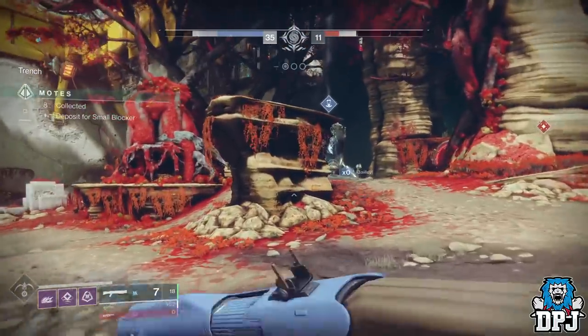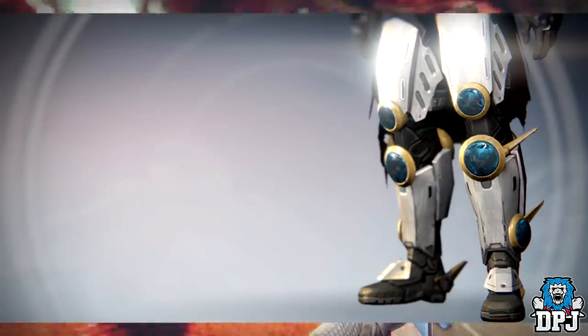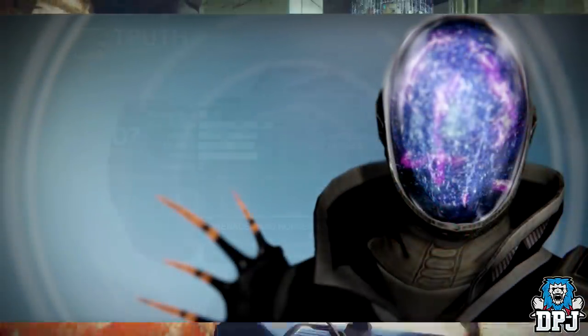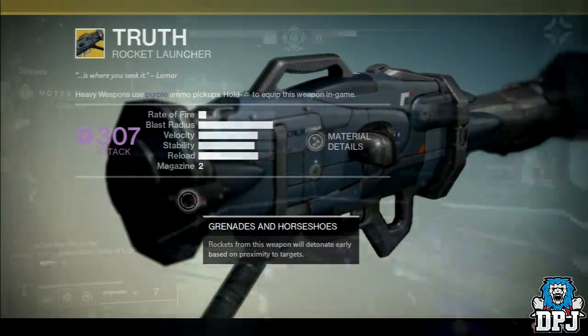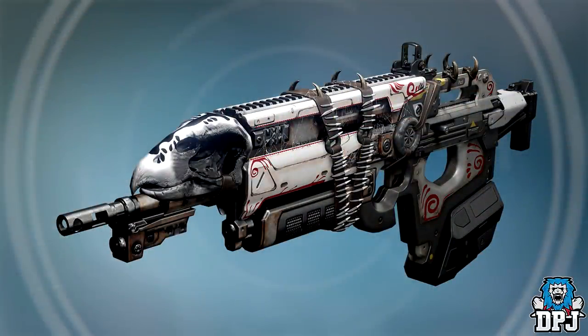Some old exotic armors we knew of from the trailers are making a return: the Peregrine Greaves for the Titan, the Keppu Sting for the Hunter, and the Astrocyte Verse for the Warlock. The Truth rocket launcher is returning too. These we knew of, but I can confirm via another data mined image that the Bad Juju is also making a return.